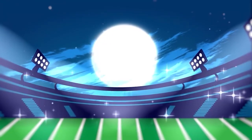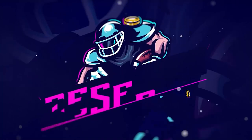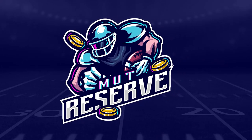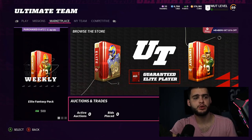If you guys are looking for super cheap, fast, and reliable Madden 22 Ultimate Team coins, look no further than my sponsor muttreserve.com. They're super awesome to work with and they have 24/7 support. Head over to muttreserve.com and use code 'poodle' at checkout for 15% off your order.